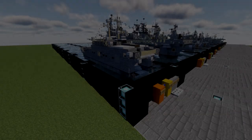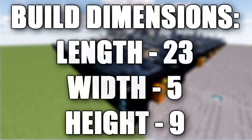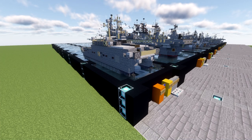Hello ladies and gentlemen, this is Kirito here bringing you another Minecraft Modern Warfare BAFTA build tutorial. In this tutorial we will be building the USNS Spearhead. Spearhead is the lead ship of the Spearhead class of Expeditionary fast transports, operated by the United States Navy's Military Sealift Command.